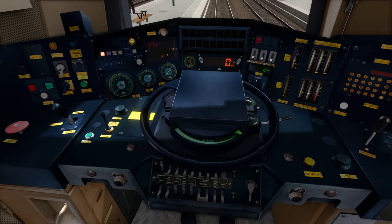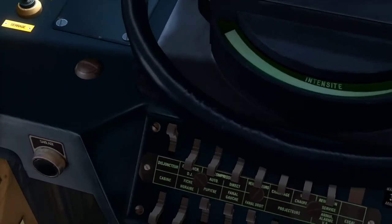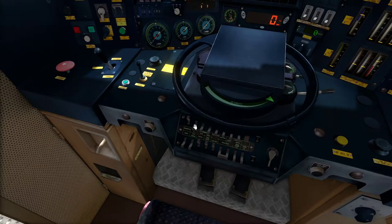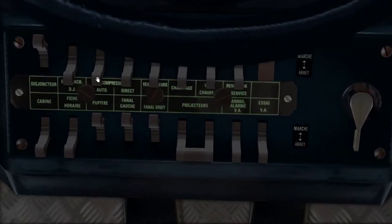The next thing we want to do after that is hold this switch here for about five seconds, and then everything's going to click into life - the transformers should kick in. Then you can release the switch - that's your main circuit breaker now closed. After that, you want to turn on your compressor by clicking this switch, and your traction motor fans by pressing that switch.